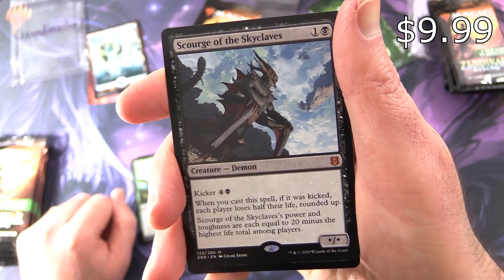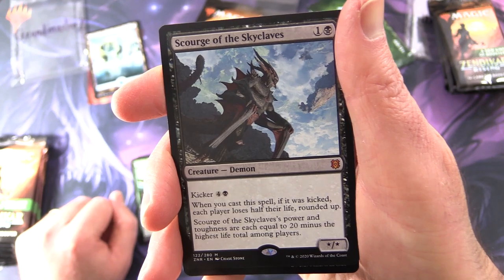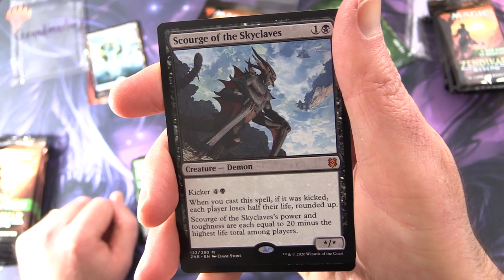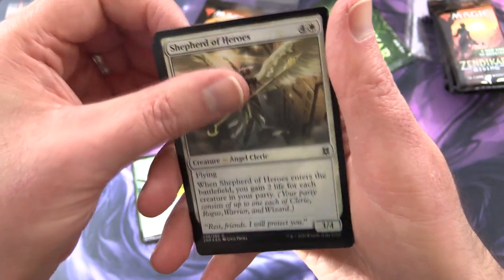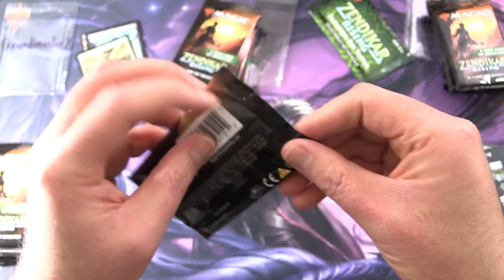Scourge of the Skyclaves is a Demon creature. Star Staff for two with kicker four and a black. When you cast a spell if it was kicked, each player loses half their life rounded up. Power and Toughness are each equal to 20 minus the highest life total among players. You'll also get a Foil Shepherd of Heroes and a tip card.